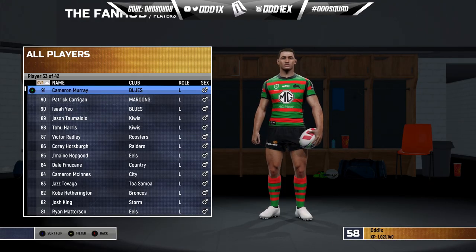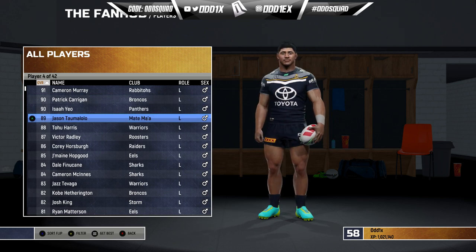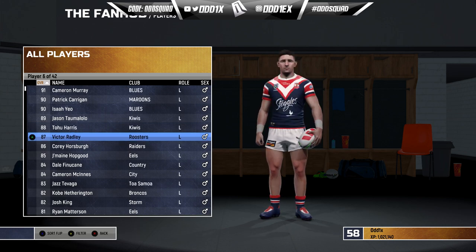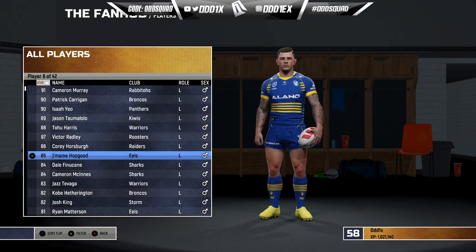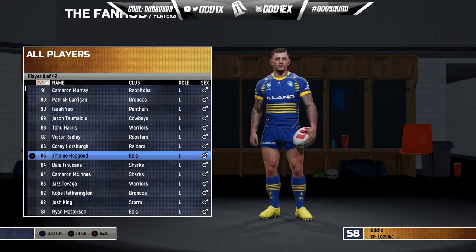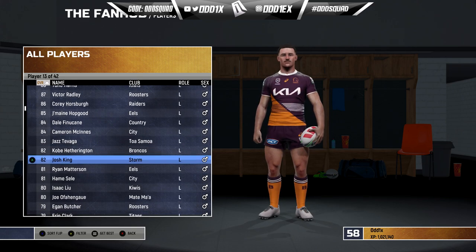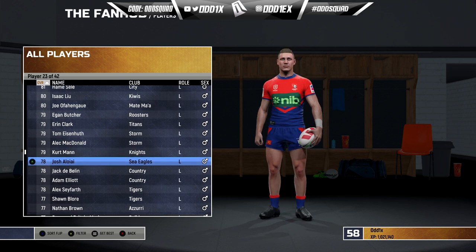Finally for locks, we have a couple of new 90s. Cam Murray sits at the top at 91, Paddy Carrigan at 90, Isaiah Yeo at 90. He's had a bit of a setback from injury and dropped to 89. Tohu Harris got a big bump — he's been absolutely killing it for the Warriors. Victor Radley at 87, Corey Horsburgh 86, Jermaine Hopgood at 85 — he's been so good for the Eels and shot up into the top 10. Also Dale Finucane, Cam McInnes, Havili, Hetherington, and King.